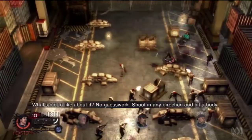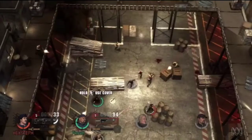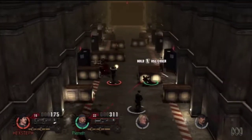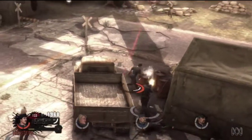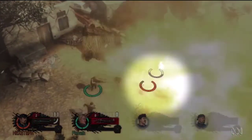The only gun that's worth using is the shotgun because you can actually see where that spread is hitting — shoot in any direction and you hit a body! Playing as Sly, I generally found I'd be better off with the dual pistols I started with, or just charging in and melee attacking my way through. This is better achieved when playing as Yin, as he has a set of knives that make his melee kills way more effective.